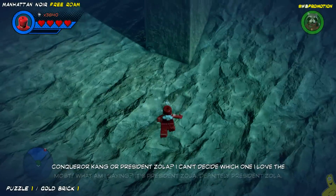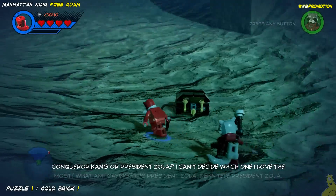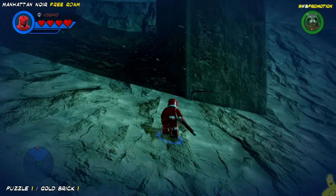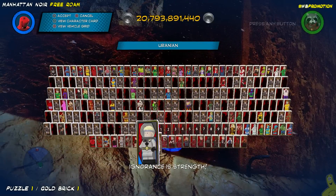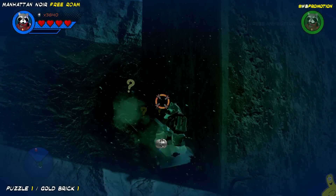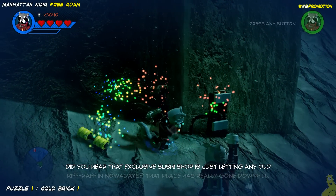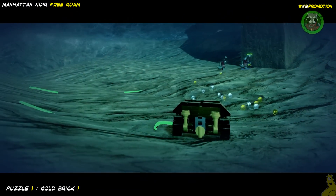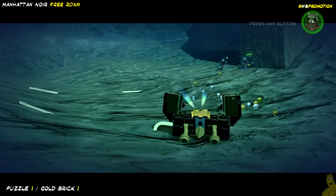We're going to throw on our wetsuit and drop down below to find this first treasure chest. We follow the broken power line all the way over to the wall. If you're really paying attention, you might notice there is a little digging spot right here in the shadows. We switch to a character, smash, dig up, then rebuild those bricks into a switch. We flip the switch and treasure is officially ours — we'll take that gold brick, thank you very much.